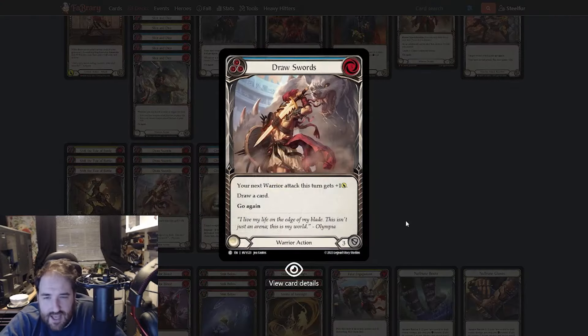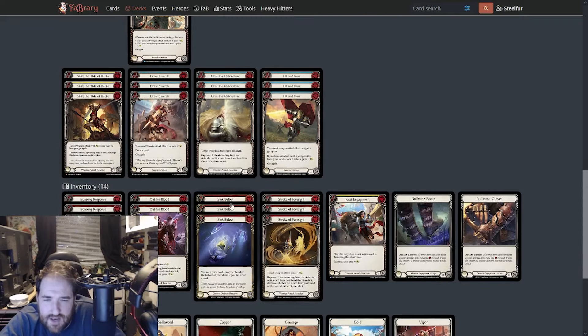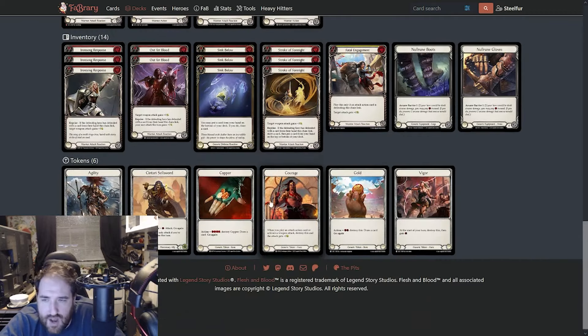Draw Swords is expensive but it can cycle itself, so it's not always terrible. It's mostly in there as a blue and I'll figure out if I need it later on — this is good enough to test. Glint and Hit and Run seem normal. Ironsong Response, Alpha Blood, Sink Below, Stroke of Foresight if you need defense reactions. If you're playing against a heavy attack-reaction focused deck, you can play Fatal Engagement. I really like that with Nourishing Emptiness as well, just in case they have defense reactions. Stroke of Foresight and some responses just for a more aggro matchup.